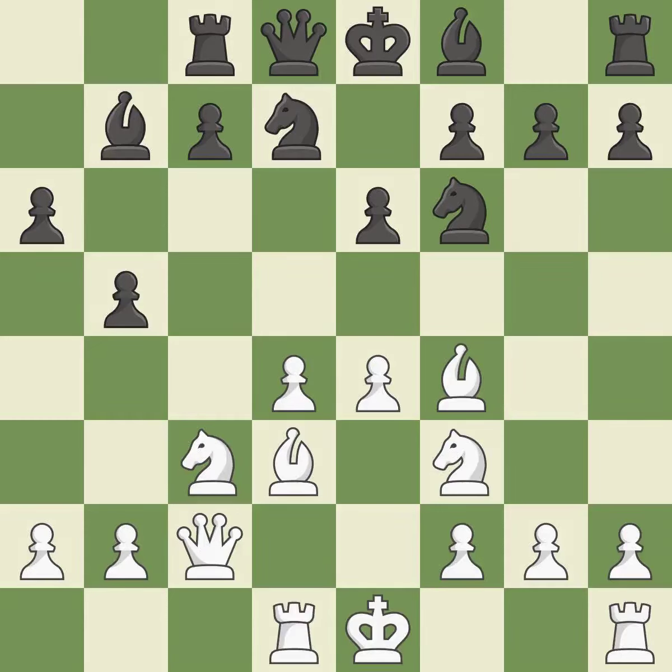By moving a rook from its starting square, this activates it. This hits in the middle and prevents the opponent from gaining ground.